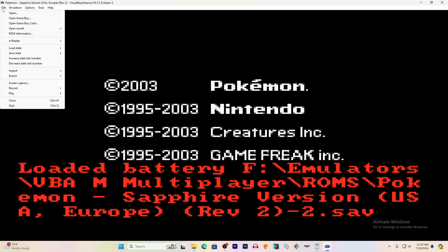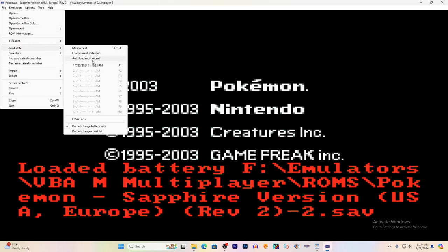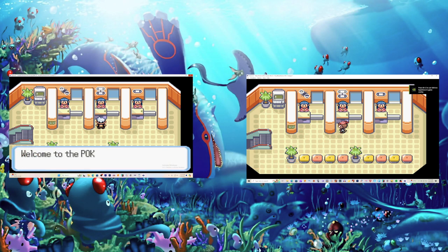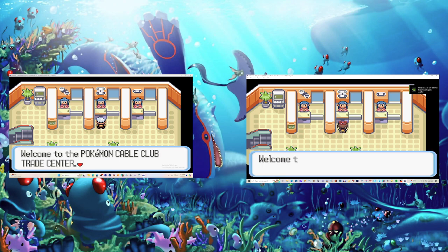This is where you need your save state. Go to File again and Load State. Then you should both still be connected. Now go to the Pokemon Trade Center and start the Link Connection.